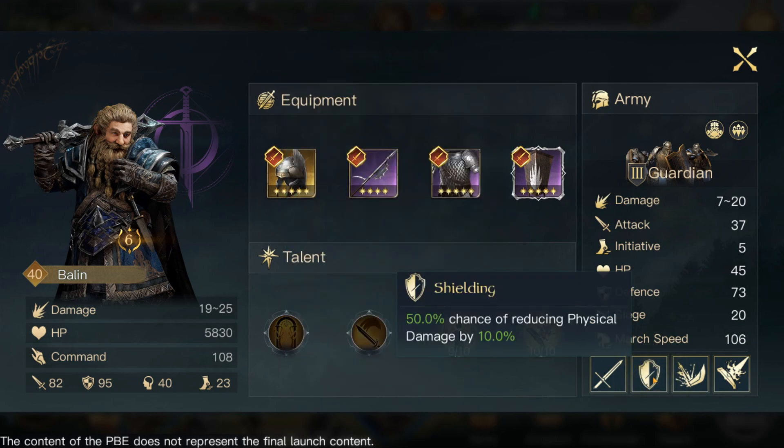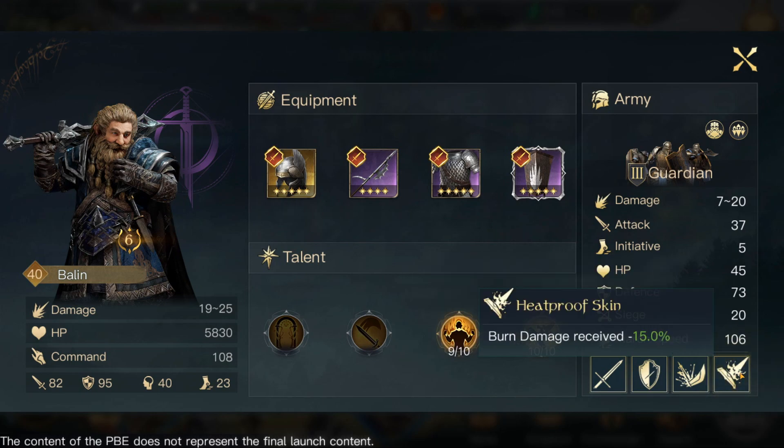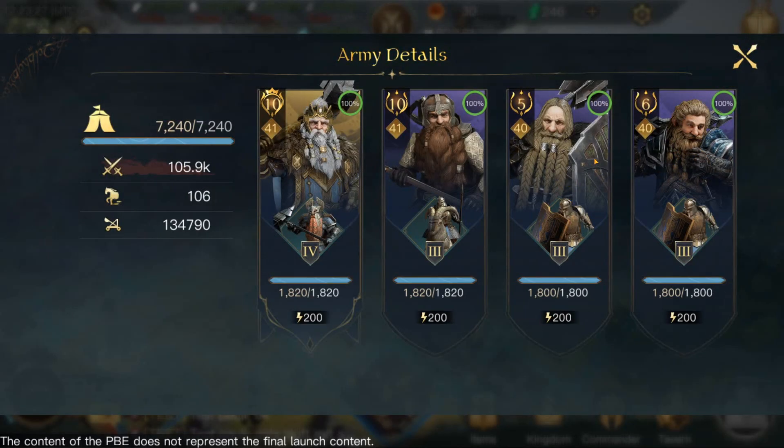Now for the Guardians' skills — we have Shielding, which has a 50% chance to reduce physical damage by 10%. Then we have Laceration — normal attacks inflict an additional 20% physical damage continuously for one round. And of course Heat Proof — burn damage reduction of 15%. As you can see, Barlin and Faogin are both doing a lot of good buffing — they're more in the formation to help buff and make the whole formation a formidable force.